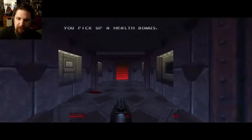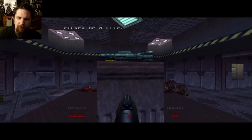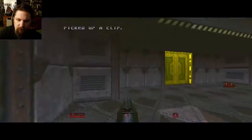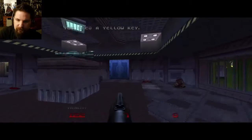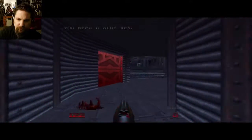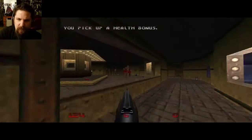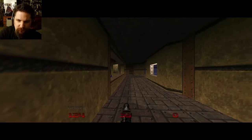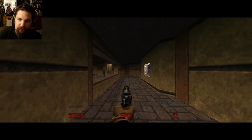That is until the zombie soldier shot me. Now this platform with the rocket launcher on it — we can't get it just yet because we need to hit a certain switch somewhere. Here's the yellow key door and we need a yellow key to open it, and this here is a blue key door. So we need to go somewhere else for the time being — I'll just let the imp and those zombie soldiers fight a little bit.